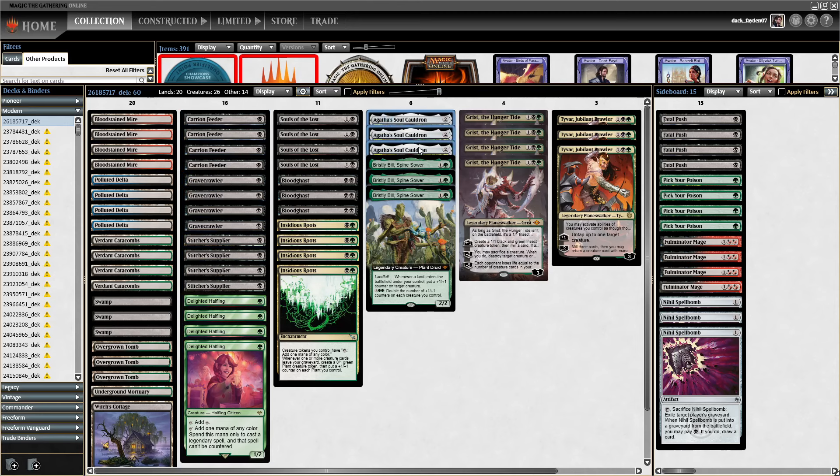It's also a great Agatha's Soul Cauldron enabler — it puts counters on your creatures. It can get really crazy if you have Grist under the cauldron, or postboard when you have Fulminator. Also, getting extra mana with Halfling under the cauldron and stuff like that.